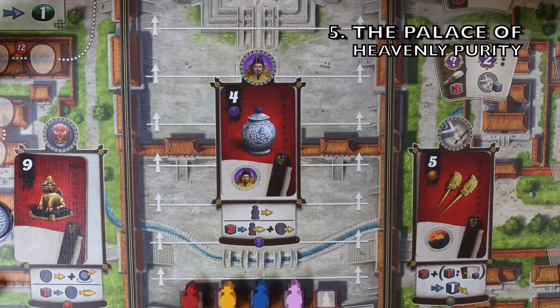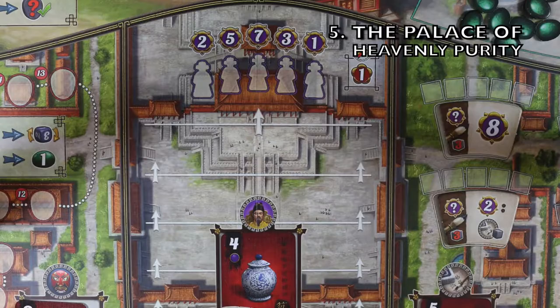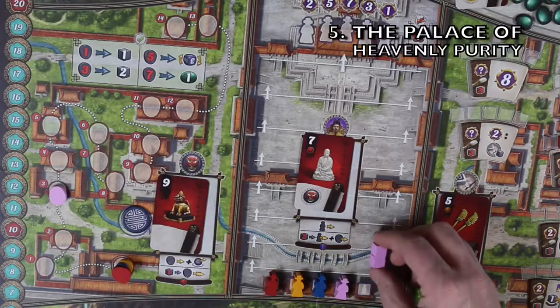Next up is a very important one if you want to win the game: the Palace of Heavenly Purity. You will need to get your Envoy marker all the way to the top to be able to compete for the win — if you don't make it, you are out, zero points. The first player to make it to the top gets more points at the end, and any steps beyond that give you an extra point as well. If you pay two servants, you get two steps but also gain a step on the Intrigue track.